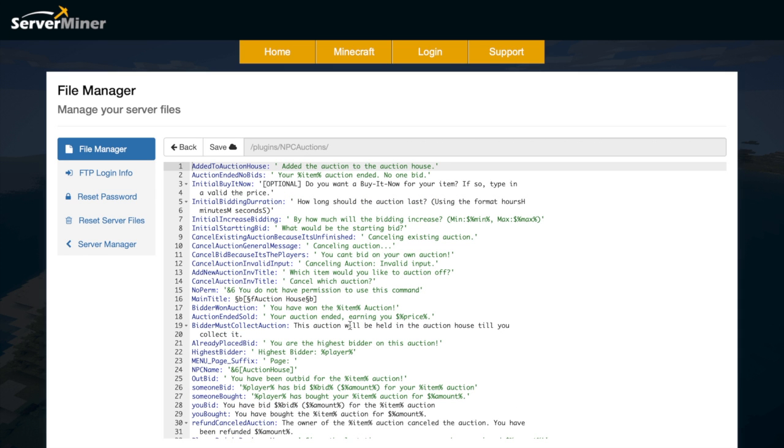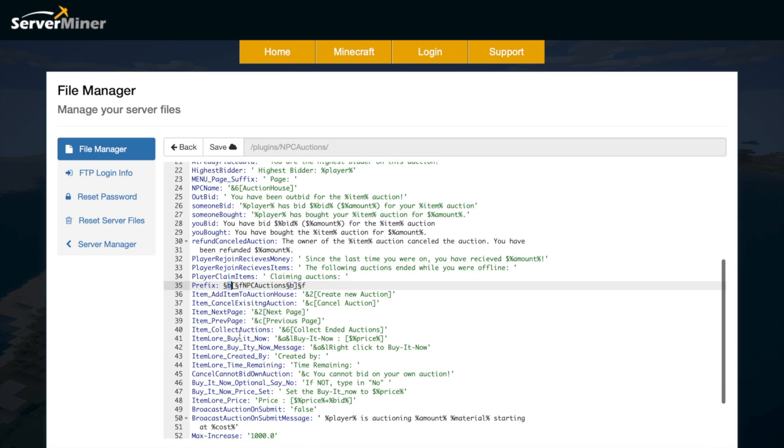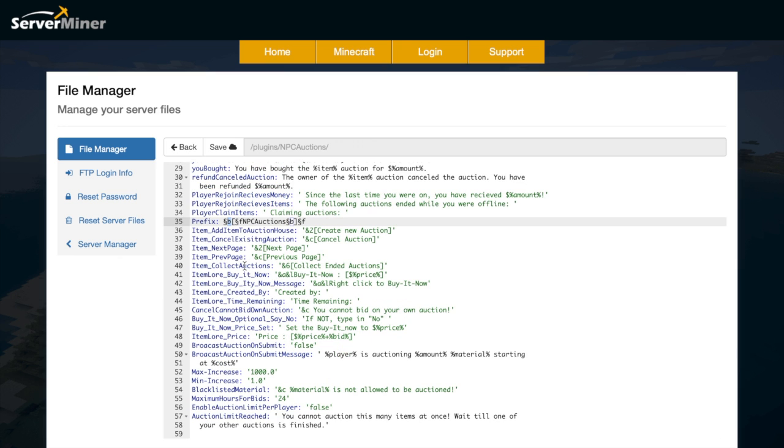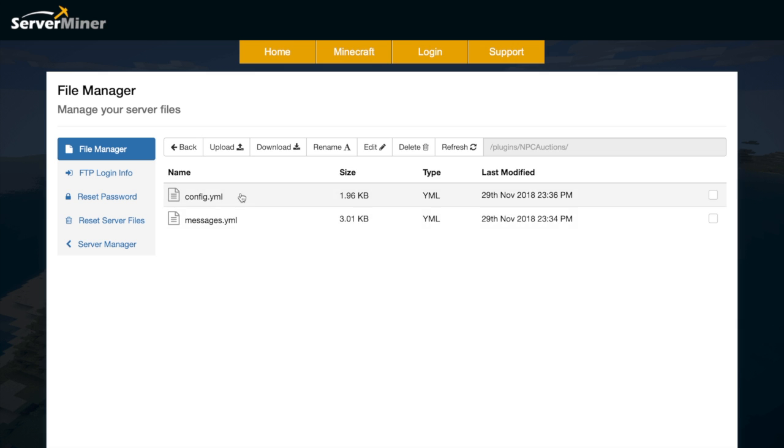There are various messages for things like cancelling an item, initially starting an auction, and so on. Down here we have the prefix which you can change — you can see it uses color codes. This one is a nice cyan, F is white, and you can change it to your liking. Let's go back into config.yml.